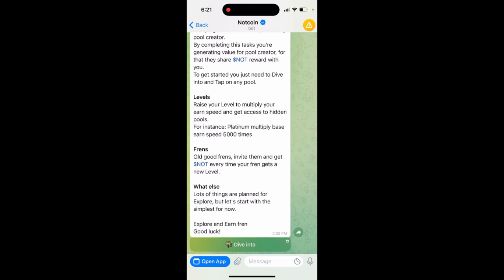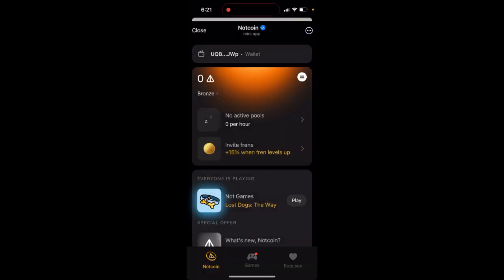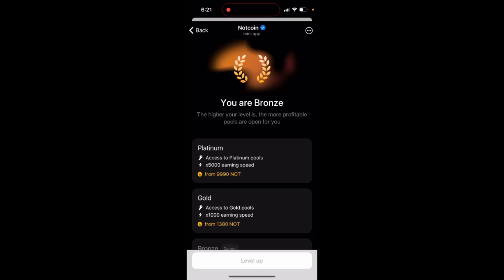So basically here is an app, and if you just tap on the level there is a platinum status. You have platinum, you have 5000x earning speed — so your earning speed is multiplied by 5000. That's the main user bonus here.